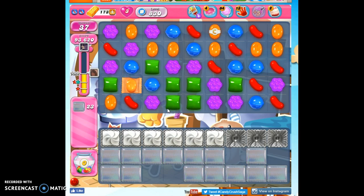Again, there's a little bit of luck. I got lucky that the Stripe Draft were right next to each other, but it could have been that the Color Bomb and the Stripe were right next to each other, or the Color Bomb was up here and I might have been able to make a stripe and put it with it. It's always a combination of luck and whatever the board presents to you.